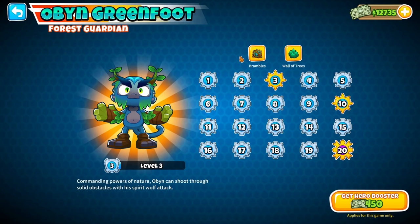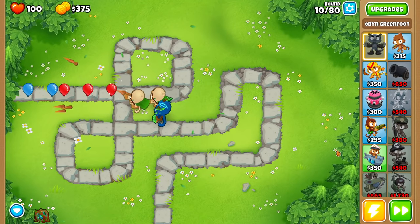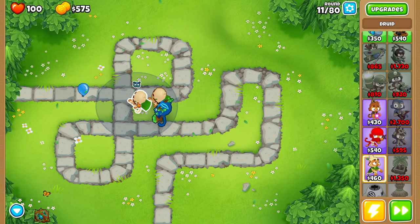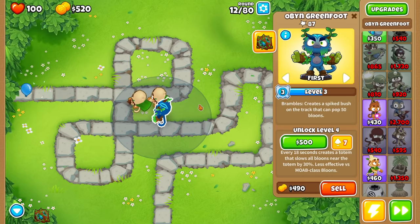It all revolves around Obyn. Obyn Greenfoot is a great hero when you use him properly. The main thing you've got to understand is that at level 2 alone, all druids in range get plus 1 pierce. Pierce is the amount of bloons we go through, so basically our shotgun druid that normally pops 4 or 5 bloons is going to go through 8 or 10 bloons — an extremely powerful aspect of the game very early on. What you can do to your druids is get them up to Thorn Swarm, which shoots 8 thorns per shot instead of 5, doubling our popping power from 8 all the way up to 16 when surrounded by Obyn.